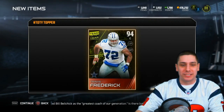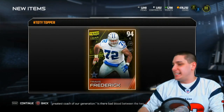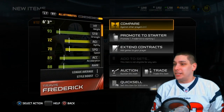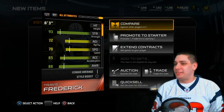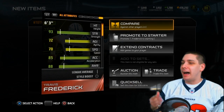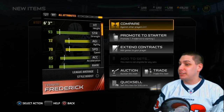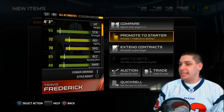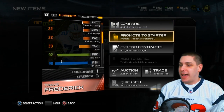I don't think Travis Frederick is going for a whole lot - about 60,000 it looks like. At least we got an upgrade at center if I want to use him. I wish I would have saved him for the end - I'm such a noob at opening packs. But we got the team of the year Travis Frederick, which is pretty exciting. 93 strength - let's take a look at his run block and pass block.